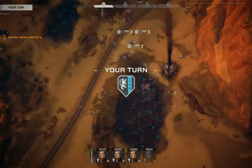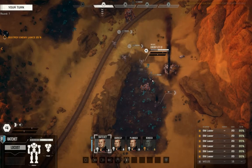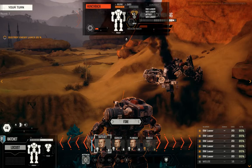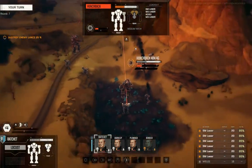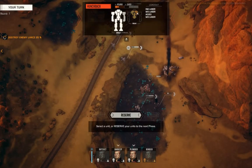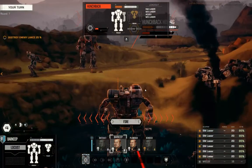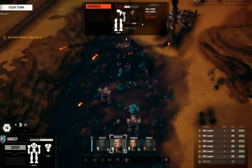Here comes the Irby backup squad — by squad I mean one — and he did not clear the hill that turn. We absolutely need to remove this Hunchback as a threat. What do we got — it's got 85 center torso, 60 and 60 on the sides for health left. May not kill it. Man, even with the bonus damage — 65 left, 40, 20. Alright, we are focusing down targets. Got rid of the AC/20, got rid of the mech. Perfect — remove a threat.